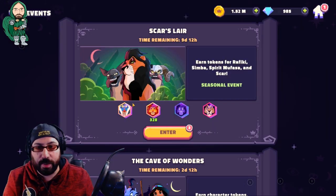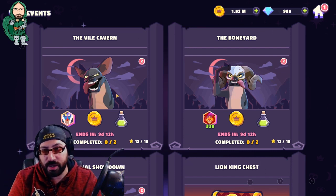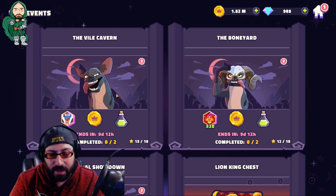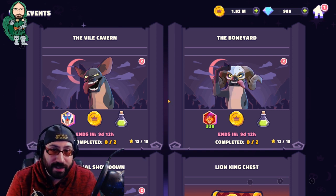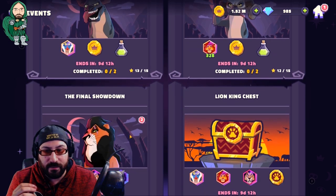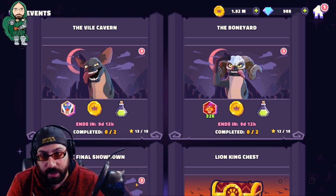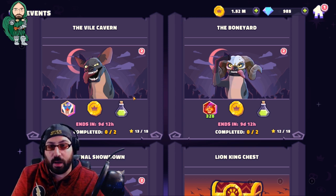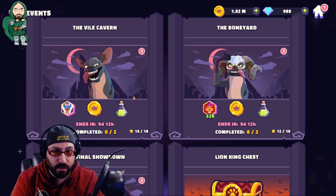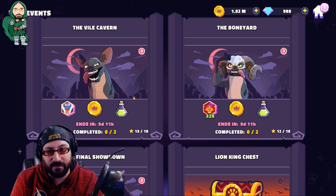Starting right at the beginning, we're going to go into Scar's Lair. The Scar's Lair event has changed slightly for those who may have played in the beta. It no longer requires keys to access, thankfully, and it is a limited time event, very similar to the Onward event from a couple weeks ago. I imagine a good majority of events going forward are going to feel like this, as they were testing ideas and liked the engagement from that style.